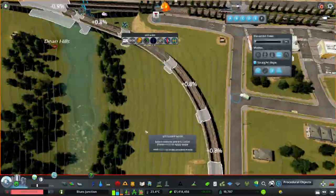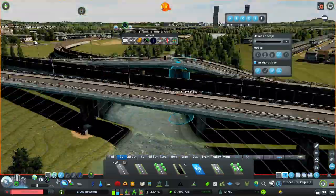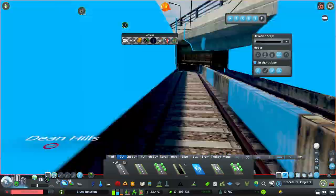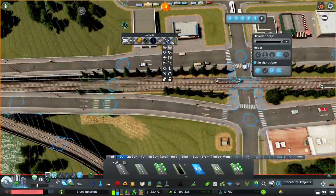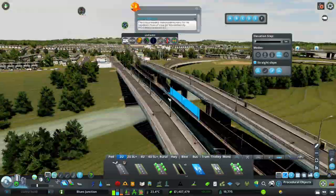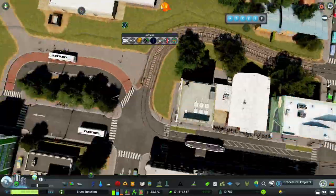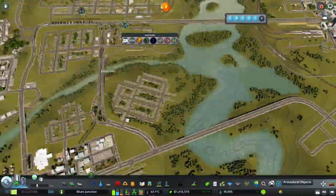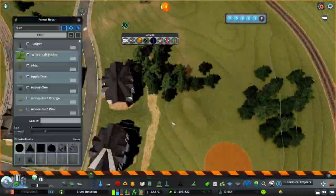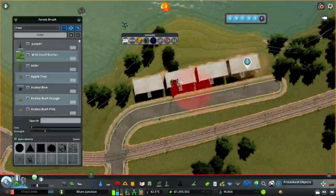I decided to connect it to the first line, but that was kind of complex, because I had to raise one part of the bridge — I couldn't do that with the trams. So I just made the one road go up, and it's now not as symmetrical, but it's probably fine.